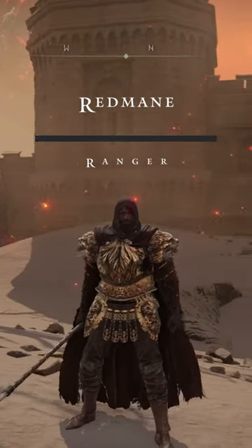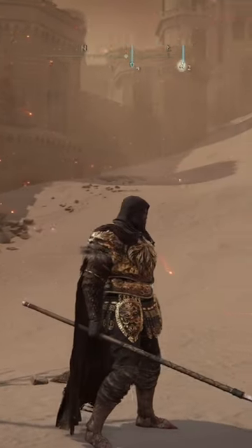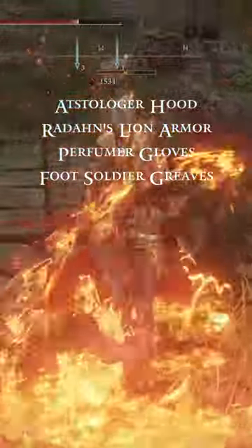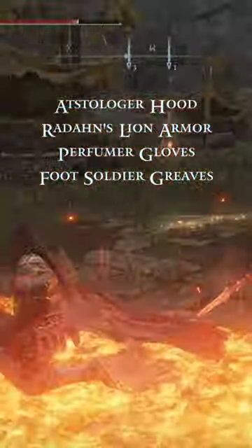First up, we have the Red Mane Ranger. This is going to be a build that plays into the RP of you being in Radahn's army, but you're going to be out on the front lines in a scouting party. We are going to be using the Astrologer Hood, Radahn's Lion Armor, Perfumer Gloves, and the Foot Soldier Greaves.